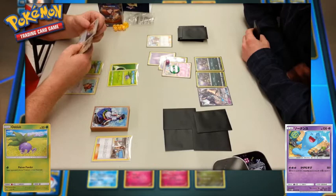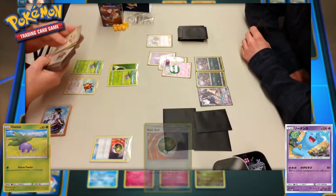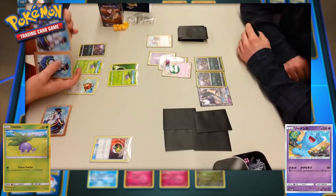Player one plays out a Nest Ball — always a very good card, letting you search your deck for any basic Pokemon and put it directly onto your bench. That could be handy for Necrozma GX or other basic Pokemon GX, but they opt for an Alolan Rattata of their own. The booster packs these two players got must have been Darkness and Grass for player one, and Psychic for player two.